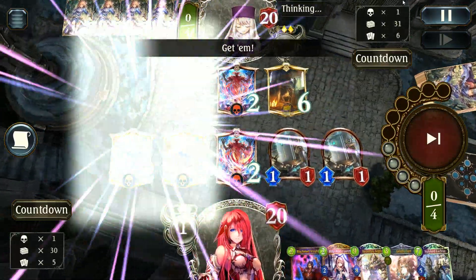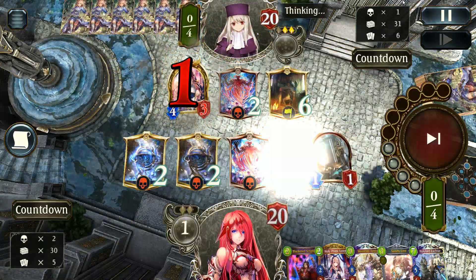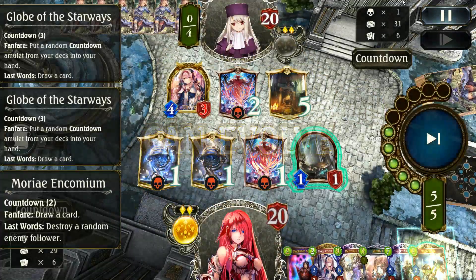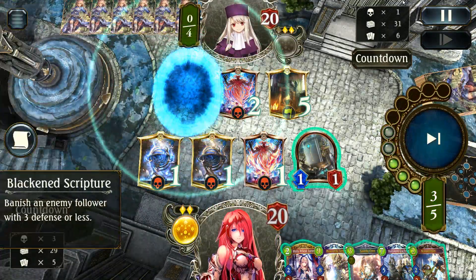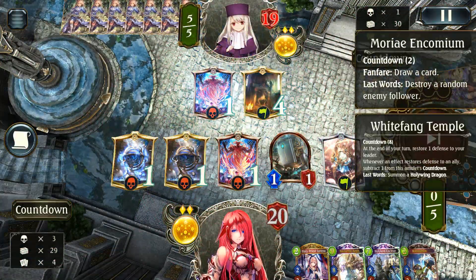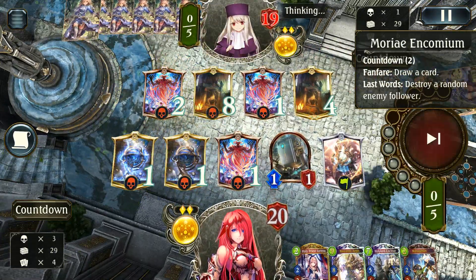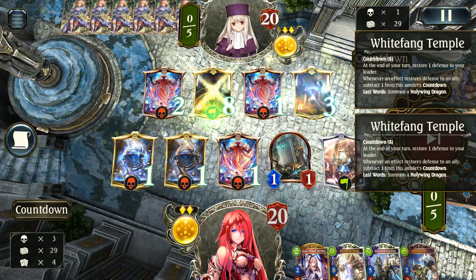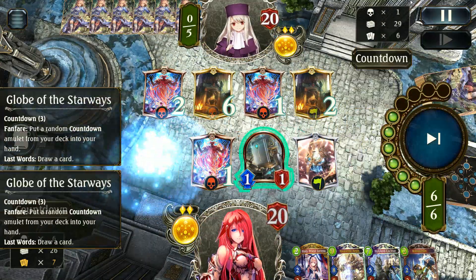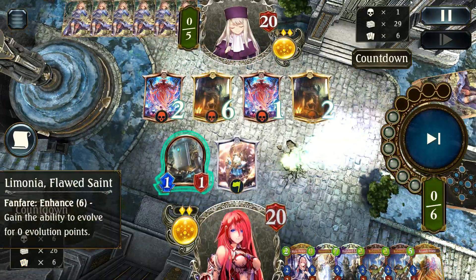Why not just use that to our advantage and play our own control game. We've managed to set up our board pretty nicely and should be able to take full advantage of that board. Our next turn should be pretty insane even if the Mori doesn't go off and kill anything — we're still going to be able to take advantage of the Flawed Saint we just drew, which has a free evo on it as well.